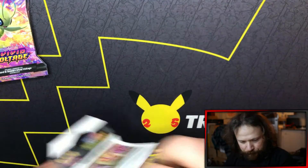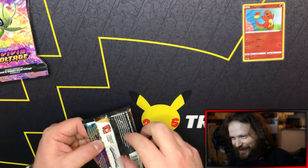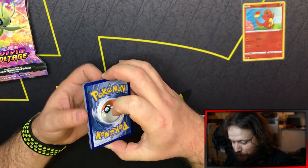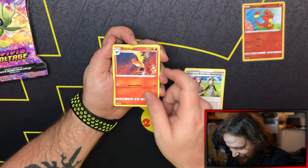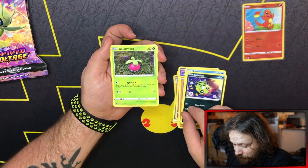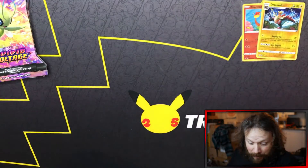We got ourselves a Darkness Ablaze. We got Eternatus VMAX. Eternatus with our sleeve, top reverse Charmander looking good. Get this code card out of the way. For Darkness Ablaze I will go dark energy. Lightning. Steel. Here we go. Pupitar. Fletchinder. Jigglypuff. Diglett. Panpour. Spinarak. Bonsly. Drake. Reverse. And Hydreigon - just a regular rare.